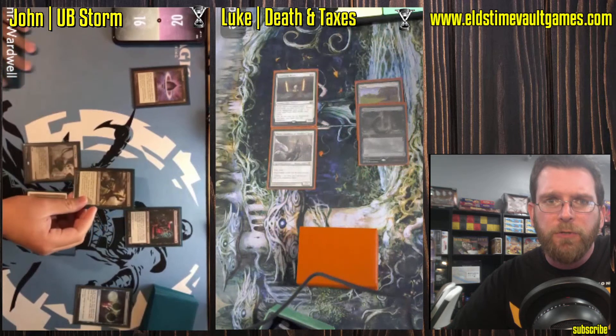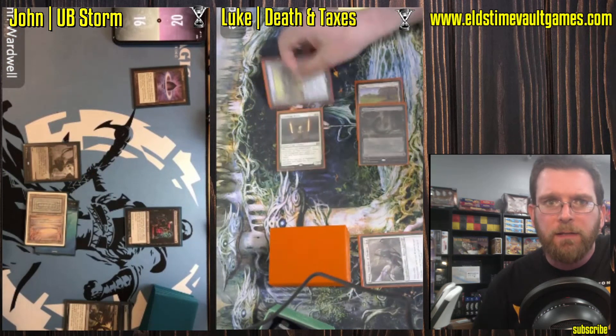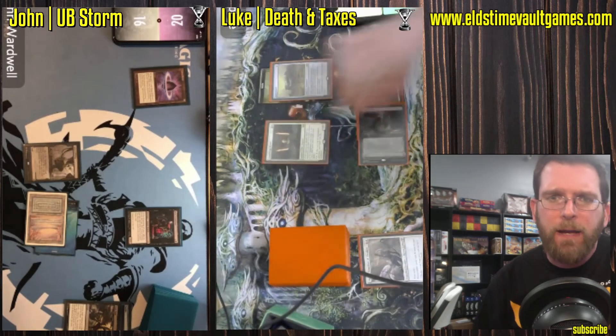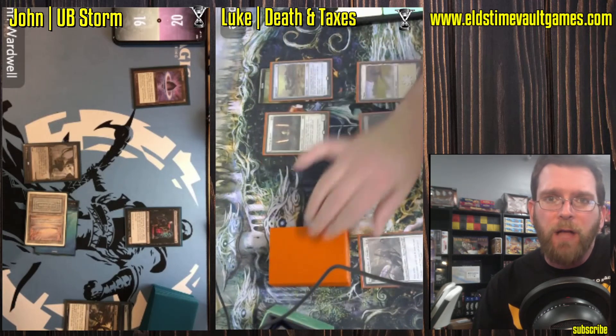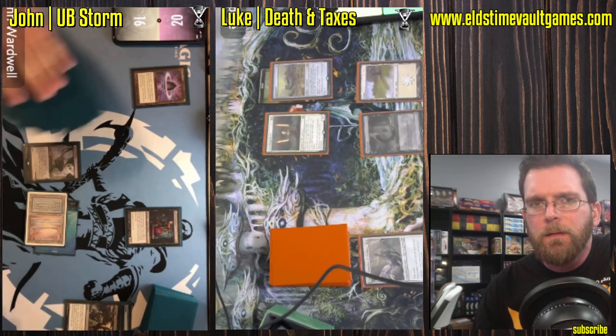Fatal Push. Alright, well there we go. Fatal Push takes out Thalia. Unfortunately it's during the end of Jon's turn, so if Luke has another Thalia it can just come right back down. But Batterskull hopping in, not the Sword of Fire and Ice. Which is interesting — I wonder if that's how you play that. I don't think that's how I would have done that.